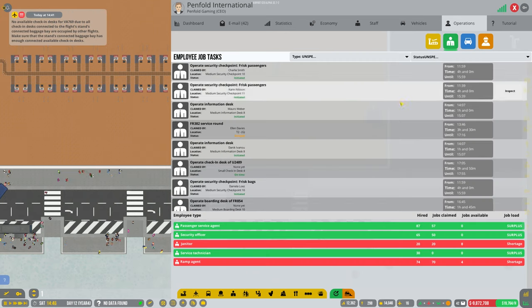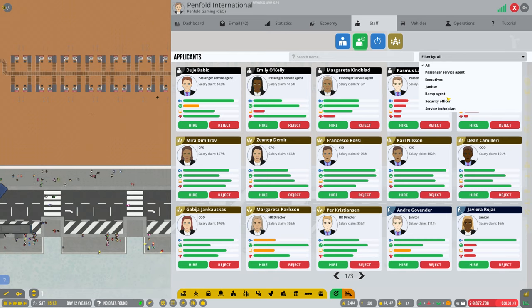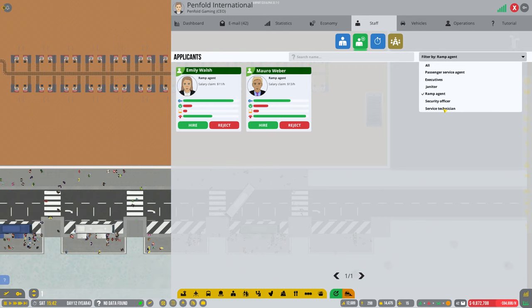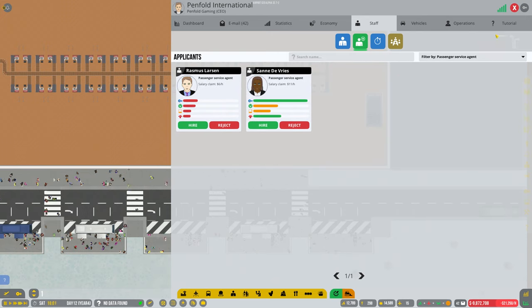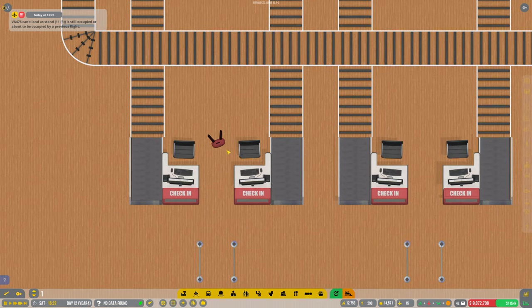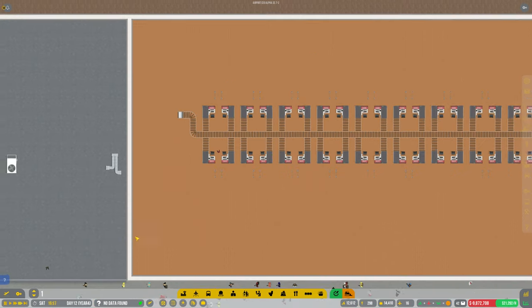Operations — job tasks. Right, rampagents — we're short on rampagents. Let's get a few of these then; I'm sure I'm going to need some more. This is a service agent — I don't think we really need one but let's see what happens. Why is there a random bug appeared there? Oh, do you know — I've not even connected these up yet have I? Oh my god, I'm losing the plot guys, I really am.